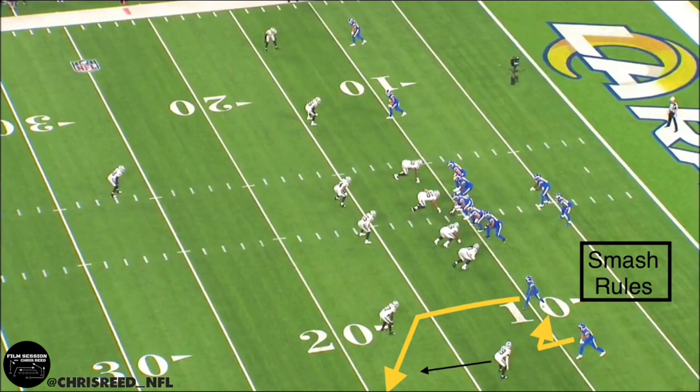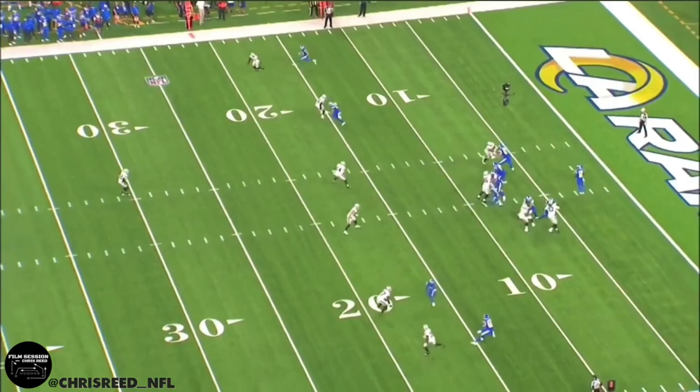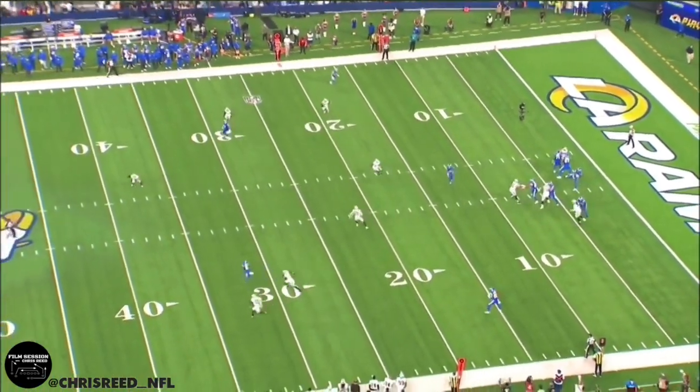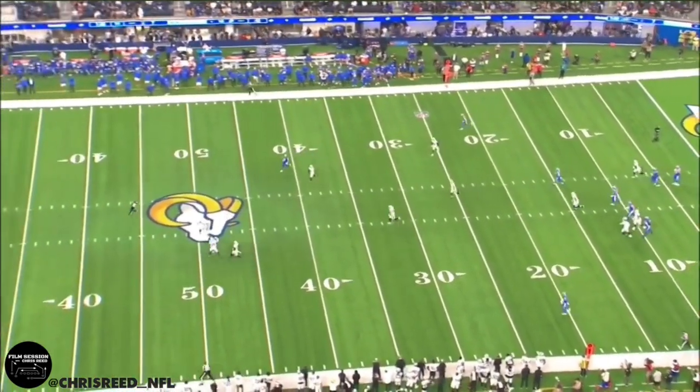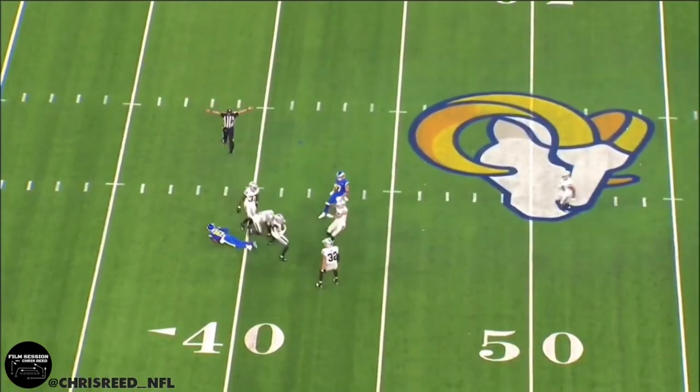Right off the bat, Hobbs does a great job of not getting sucked up by number one's hitch route, following his smash rolls. Smash rolls simply means that if the number one receiver hitches, defensive coordinators teach outside corners to drop back because typically number two is going to run a corner route for the smash concept. After that, it's just Hobbs showing off his instincts — he trusts his eyes, sees the ball come out of the quarterback's hands, and flashes his 4.3 speed to close on the wide receiver and make a play on the ball.